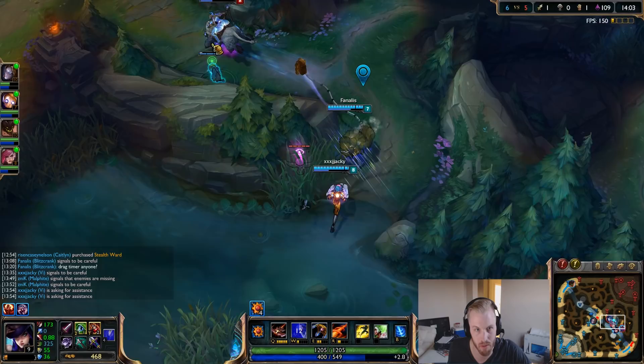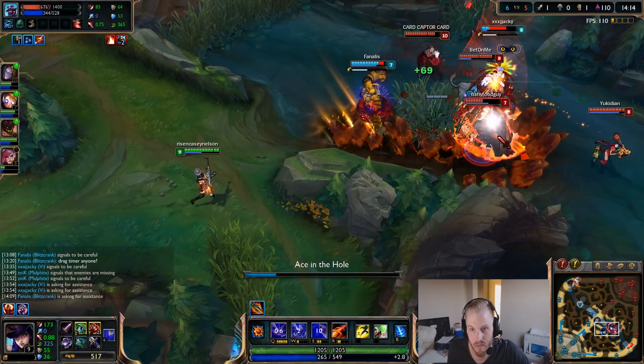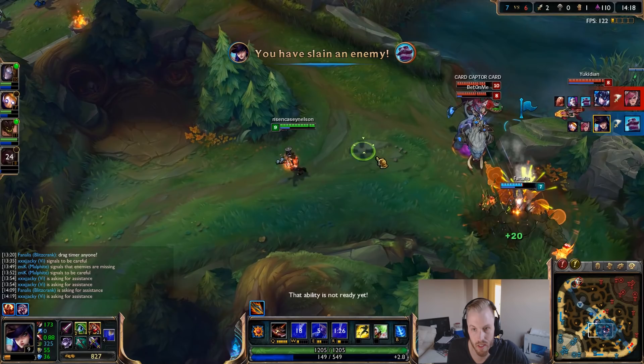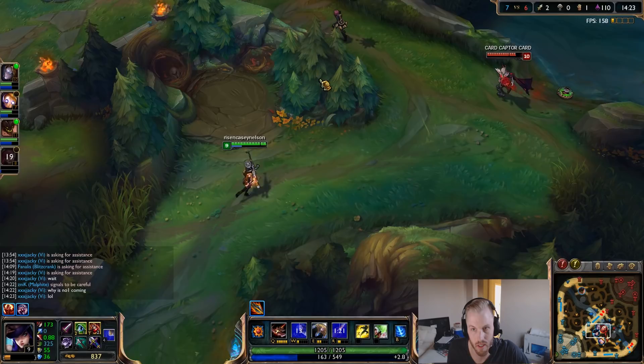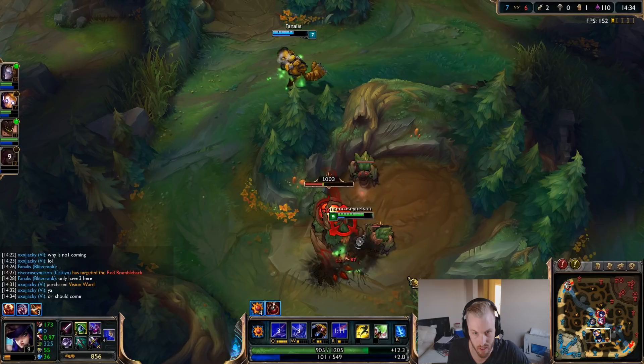I have my ultimate up — that's as much damage as I'm probably getting here. EQ combo, and just stay in the back. Wait till the fight starts, don't be greedy. I'm using it on Braum because he's low. At least we got one kill there.